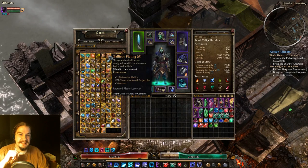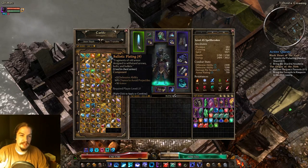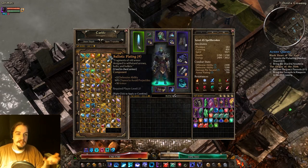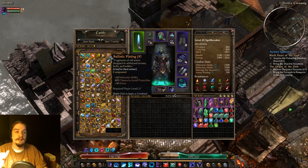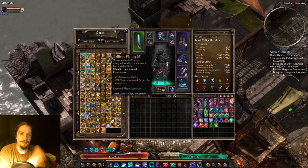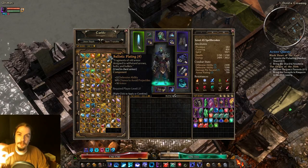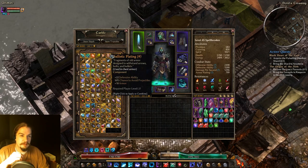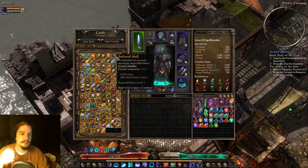Ballistic Plating is a chest-piece-only component. It gives you Defensive Ability, a 10% chance to avoid projectiles, and 18 armor. I really love Ballistic Plating — getting 10% avoidance for all incoming projectile attacks is really cool. It's rare to get avoidance, and it stacks really well as a defensive ability. Ballistic Plating is kind of a go-to chest component for me. If I have nothing specific I'm going for, I'll go for Ballistic Plating.